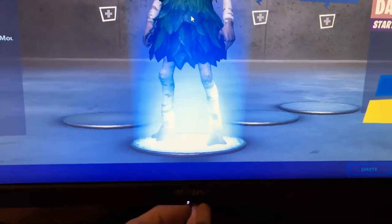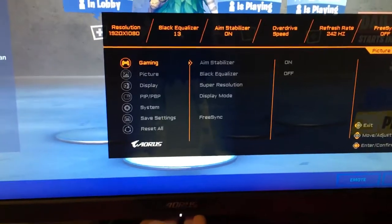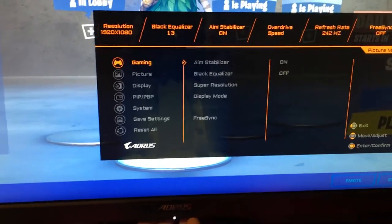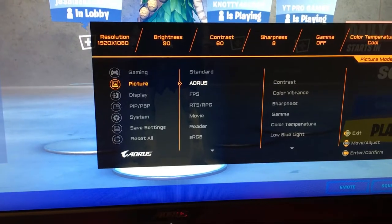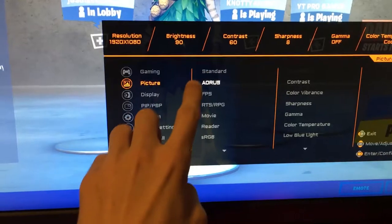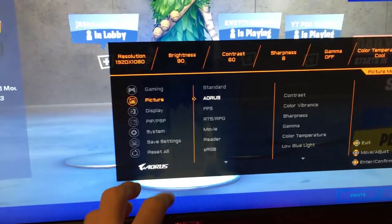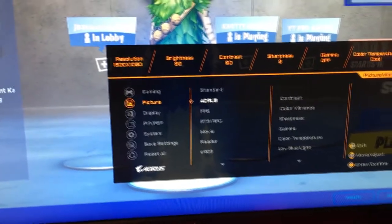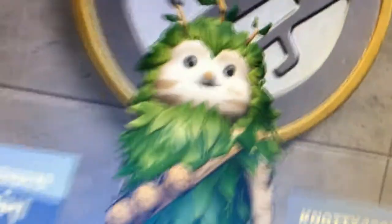So let's just get into the settings right here — this is the monitor settings. Go over here to settings. Now let's go to the picture. As you can see, it's on Aurora. When I got it, it was on standard. It's on Aurora, which is a little bit more bland color, which makes the llama stick out. Anyways, let's get into gameplay so you can see exactly what I'm talking about.